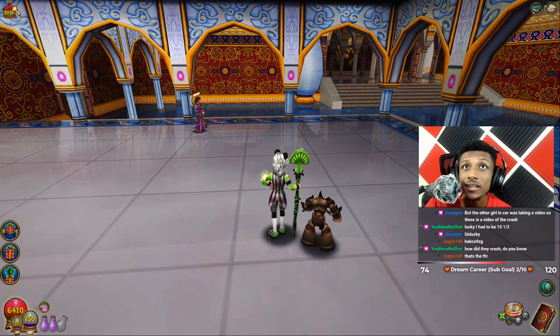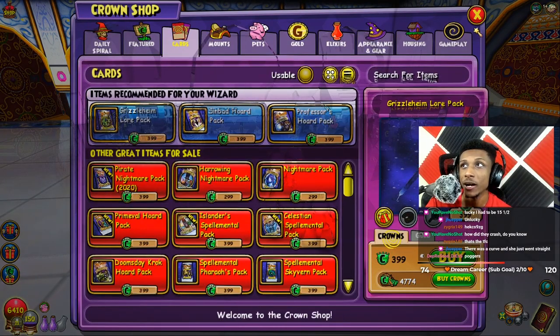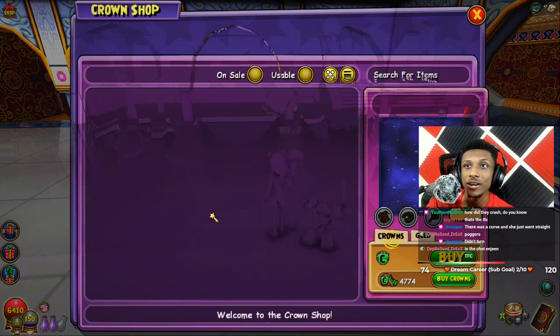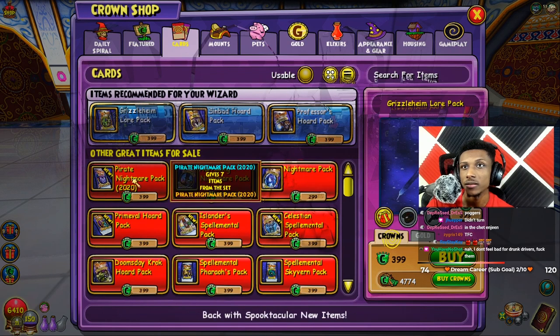Let's do this pack opening. We're going to be opening the Pirate Nightmare pack, which I'm kind of excited for. Hopefully it can give me some permanent mounts or at least some nice looking gear. We're going to be opening 2,500 crowns worth of packs, stopping at around 2,200 something.